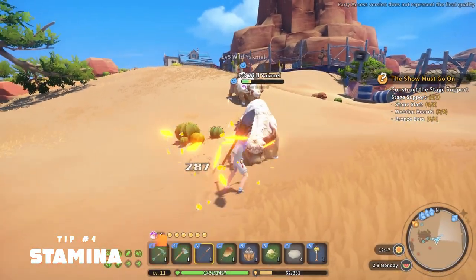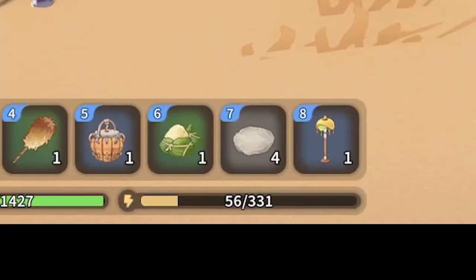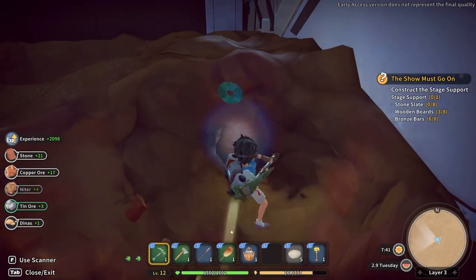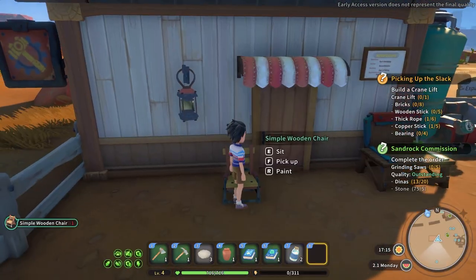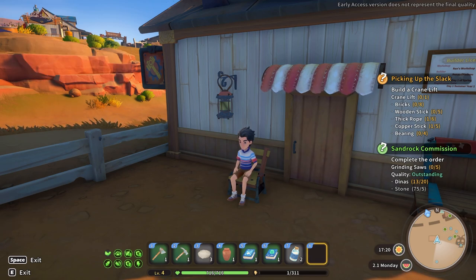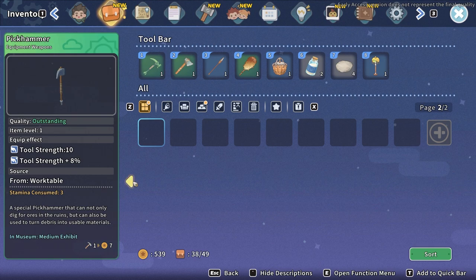Stamina is the most valuable resource in the game, as you will typically run out of it before you run out of daytime early on. Stamina is used whenever resource gathering or in combat. The only gathering action that doesn't use stamina is picking up debris around town. There are two primary ways to regain stamina: resting in a chair or bench, and consuming certain food items. When resting, the quality of the seat affects the rate at which you regain stamina, and anything you can craft early on is very slow.